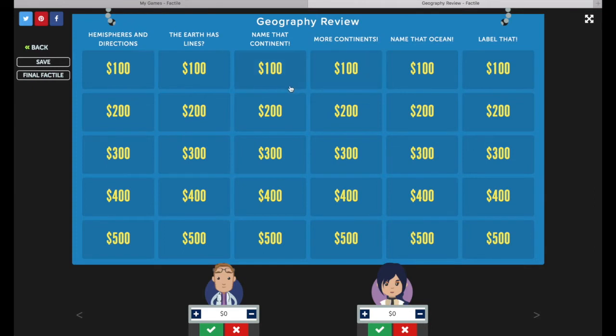On your Factile board, active tiles will have yellow numbers. When you were creating your game, if you didn't enter questions or answers for some tiles, they'll be grayed out when you play. In this board, all of the tiles are active, which means they all have a question and answer in them.